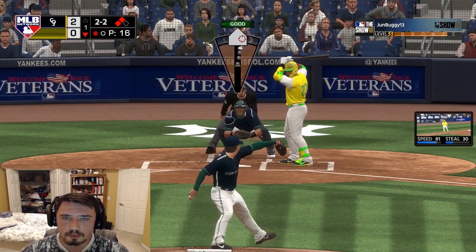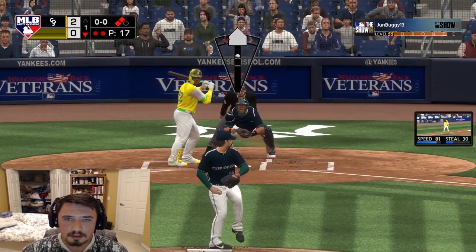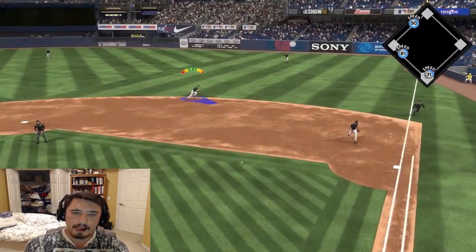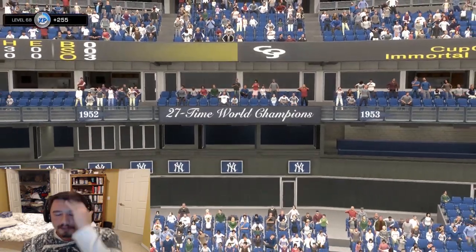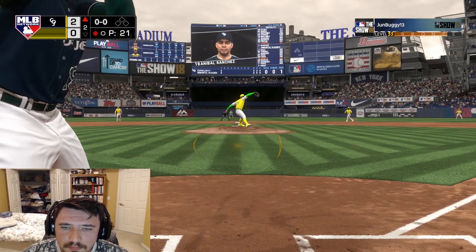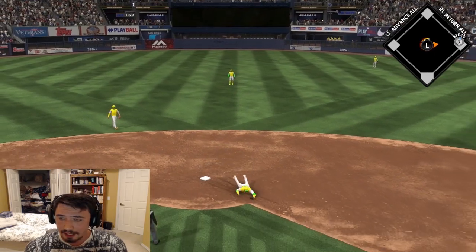Give me on the corner — hit it on the corner. Nelson Cruz goes down swinging. That'll bring up Robinson Cano. Can we get him to pop up? We got him to ground out — he had a bad animation but recovered in time. That brings up Anibal Sanchez, this is a pretty easy out. I stand corrected — Anibal Sanchez gets a base hit to center field, a line drive shot.